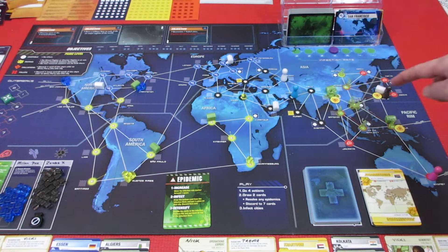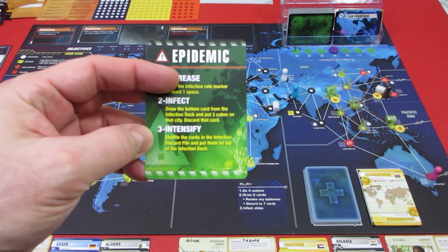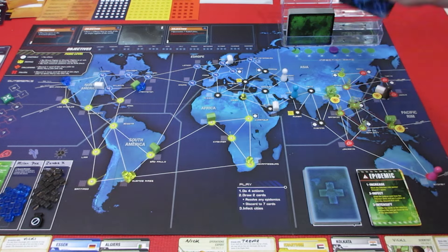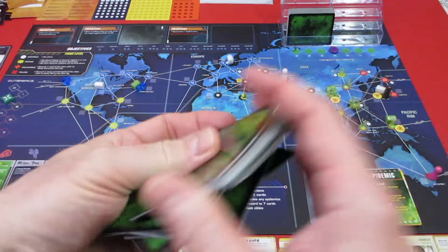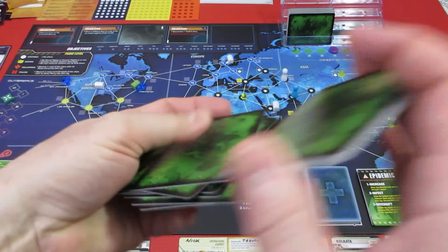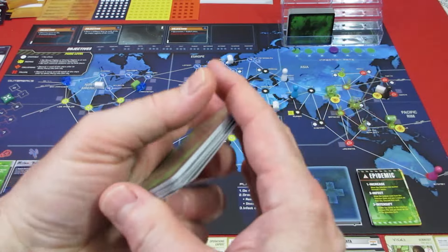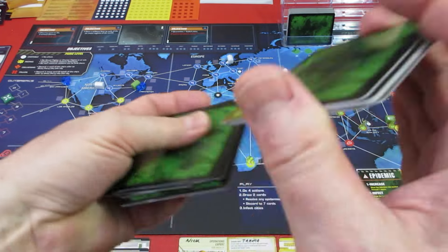We have Buenos Aires with three, San Francisco with three. We also have Hong Kong with three, and no quarantine. That's very bad. And now it's intensified - shuffle all the cards in the infection deck and place them on top. So we're gonna take all of these and shuffle, and hope we don't see Hong Kong, or Buenos Aires, or San Francisco. We've eradicated Zombie X, and we can cure Cobra 403 this turn as well, but we might have a bit of an issue.